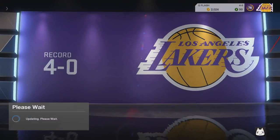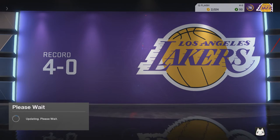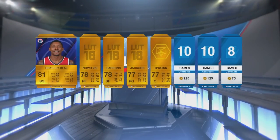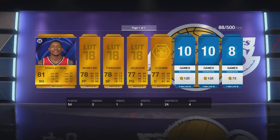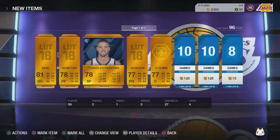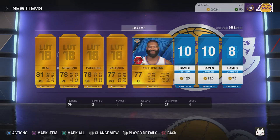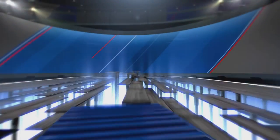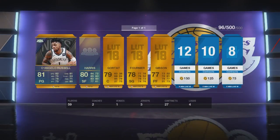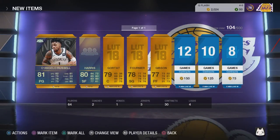This pack is a very good bundle to buy because you get a gold player at each position — that's why it's called the Starting Five pack. You get a gold at point guard, shooting guard, small forward, power forward, and center. In this pack I got Bradley Beal, Dirk, Parsons at small forward, Jackson at point guard, and O'Quinn at center. Basically each pack could be a starting five for you, so it's a very good pack.